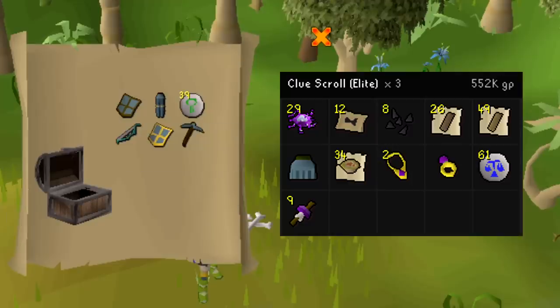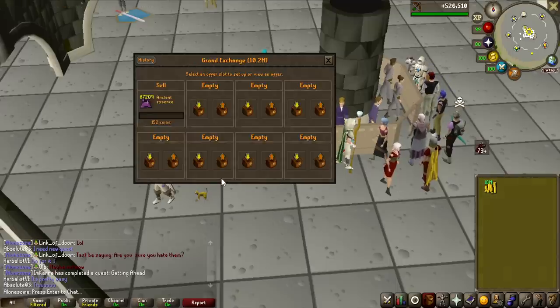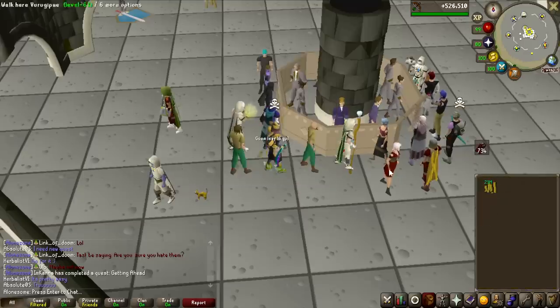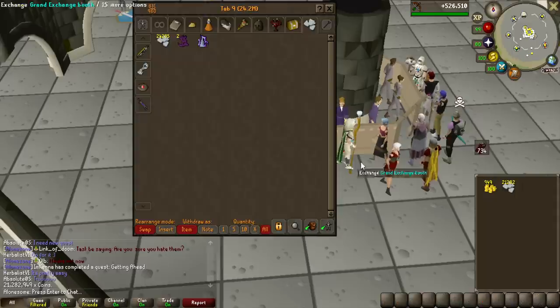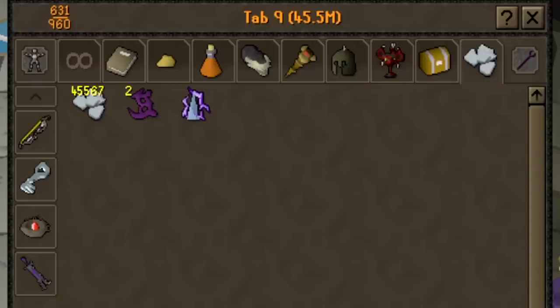This is the loot I got from the hard clue scroll and the elite clue scrolls during the grind. After selling everything from the boss, we're going to be getting like 20 million from the actual items - 21 million. Let's turn that into platinum tokens and see how much money we made in 91kc of the new boss, the Phantom Muspah. The answer is 45.5 million GP - that is pretty ridiculous.